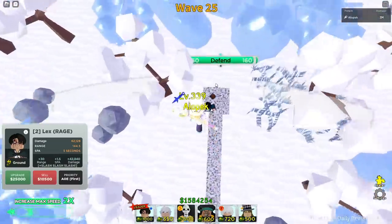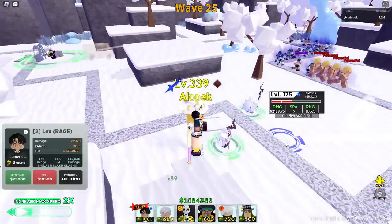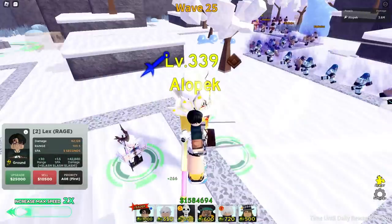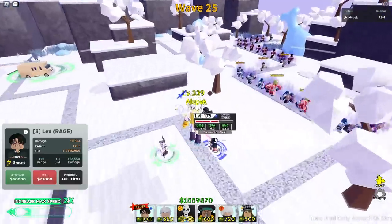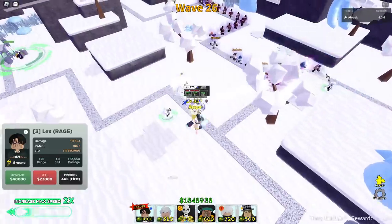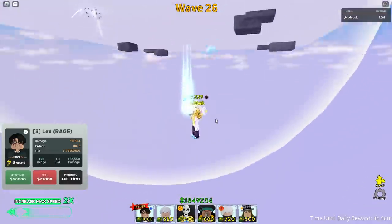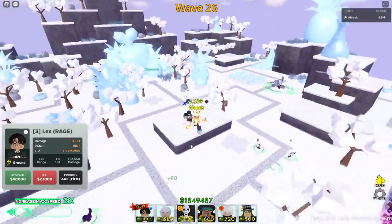This is where it starts getting a little crazy. We get another 30 range from the next upgrade — we're up to 133.5 range without the buff. Throw on the buff and we're up to 186 range! You can actually see the circle when we pull back on the map — it's almost covering that entire plane.